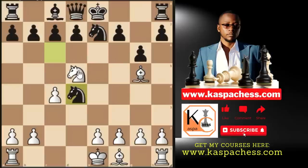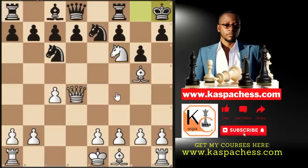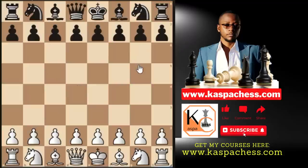Karjakin noticed White wanted to meet knight takes with knight f6 check, king f8, and bishop h6. So Karjakin didn't take on d4 — he castled short. Andrei then played knight f6 check; after king h8, came knight g4 discovery check. In just 10 moves, Karjakin resigned.